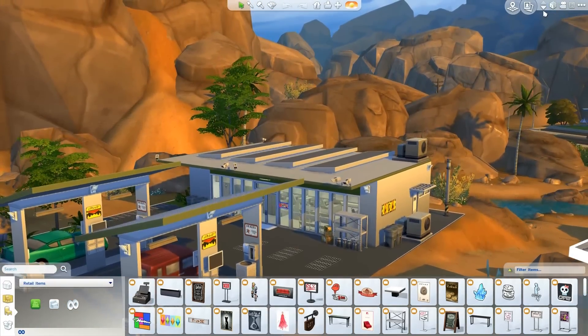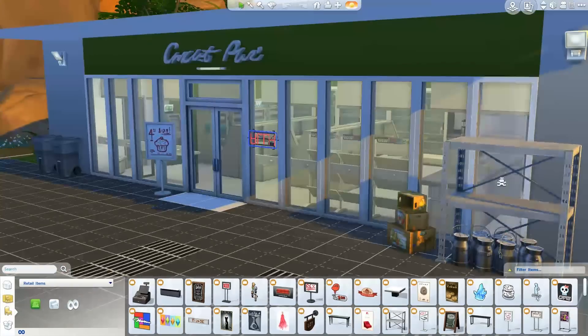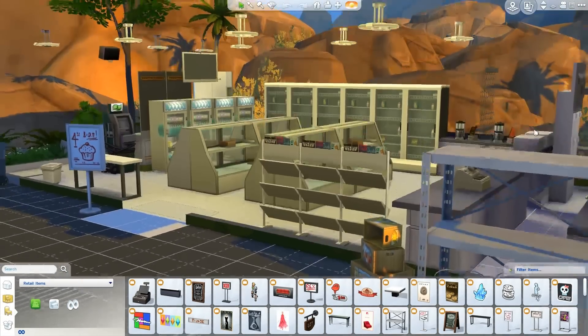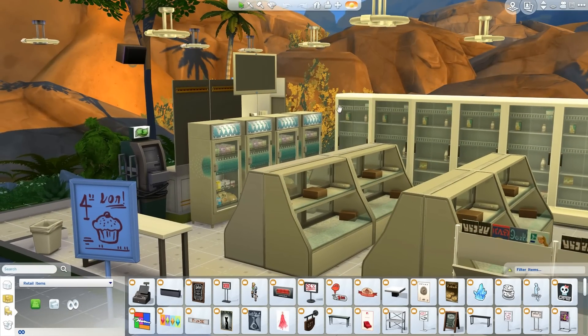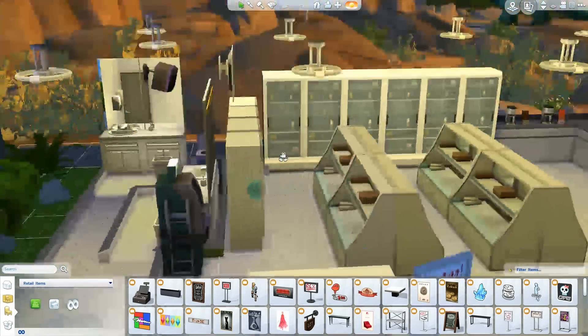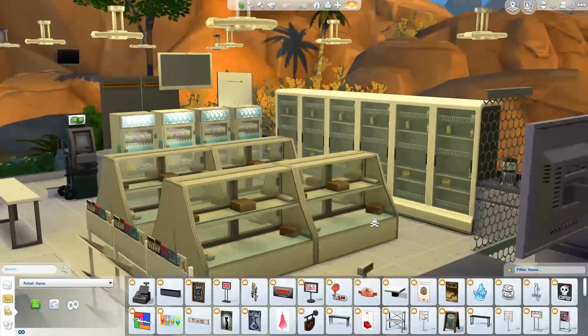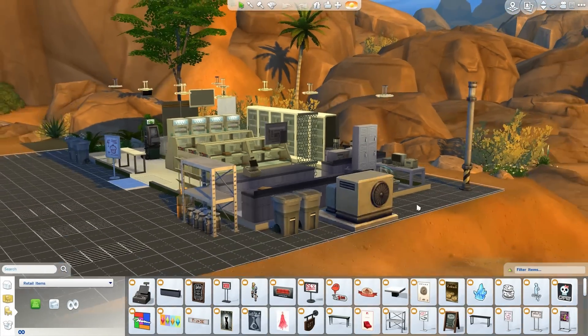Definitely check this out. This is the Star Master Patrol Station by Ramarjan17 — if you go into the gallery, all you have to do is search for Star Master and it'll come up. Just make sure you're clicking on those filters that say all downloads, because it tends to fall into a default recent or something. Look for Star Master and you'll be able to find this lot, download it, and add it to your game. You can run your own little convenience store gas station — really awesome stuff.